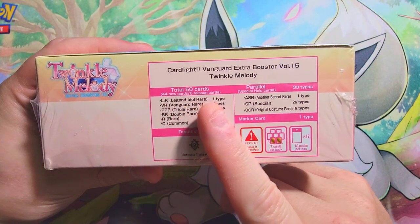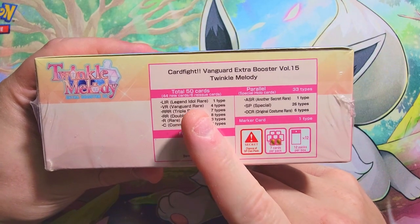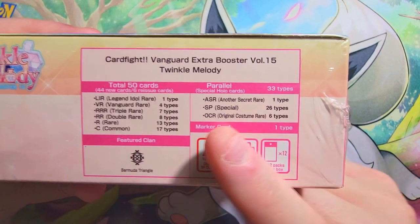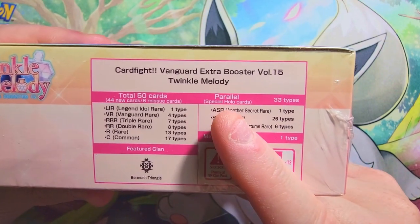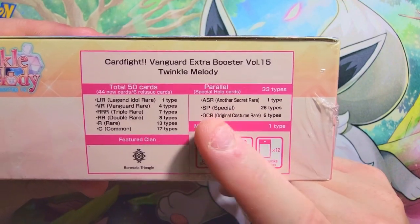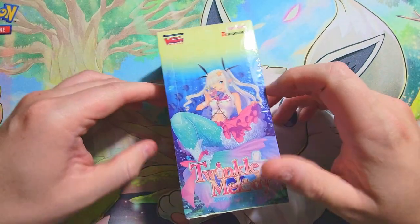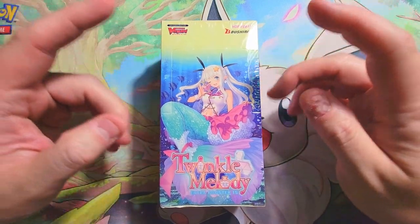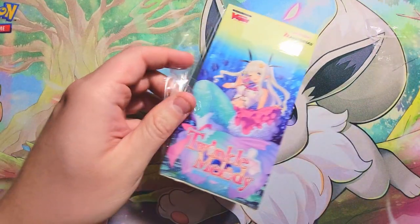The main things we've got: some nice cards in the Legend Idol Rares, One Type Vanguard Rares can have value sometimes. But what we really really want are the parallels — Original Costume Rares, the Another Secret Rare, Secret Rares can be good — but the main ones are the SPs, the special cards. Those are the ones you'll find in the clan pack. Let's get this bad boy open!